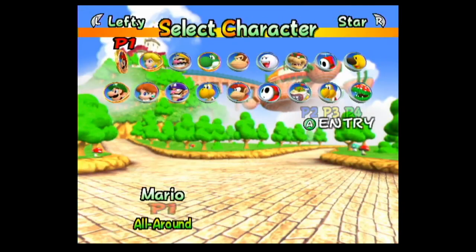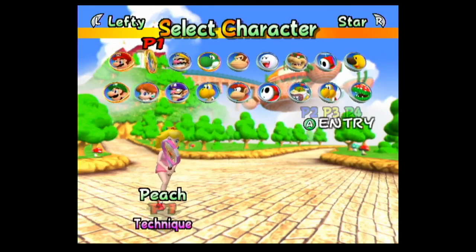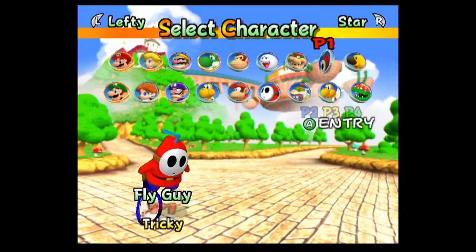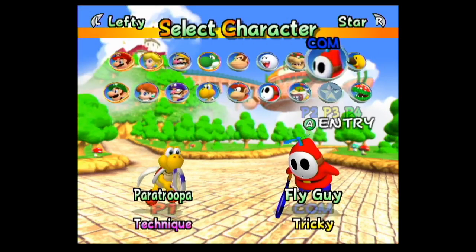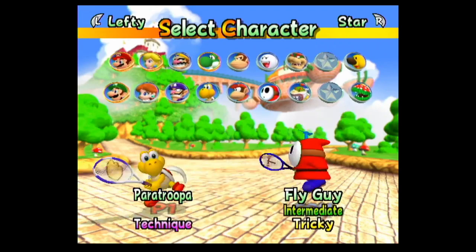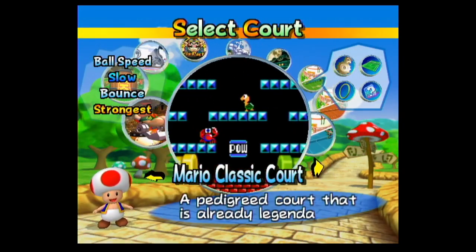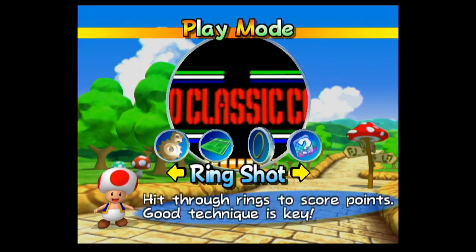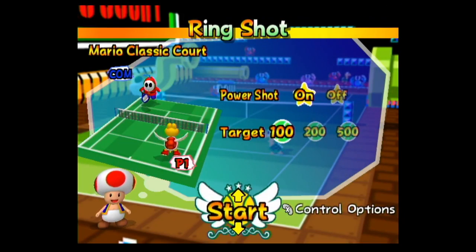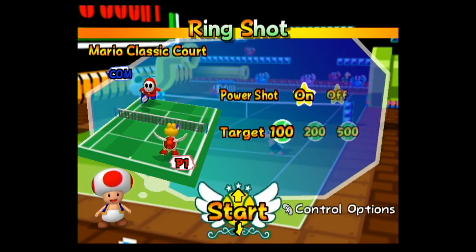With that, we'll head back and show off some other options. I think we'll stick with the unlockable characters, but this time we'll place Paratroopa in singles against Fly Guy, set to intermediate, because I don't really feel like fighting an ace computer player with a character I'm not familiar with. But let's also try out the ring shot mode. Here we should have some options as well, including power shots again and also the target score, but we'll leave it at 100.